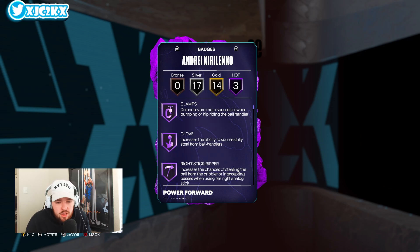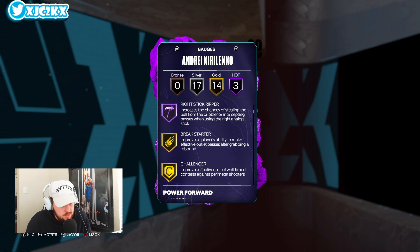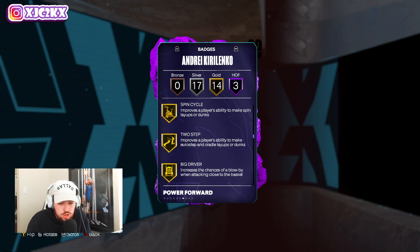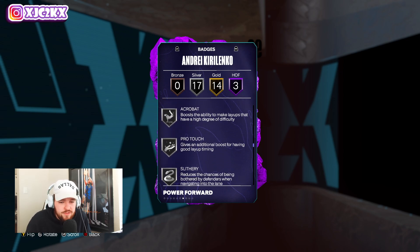He's going to be incredible defensively. Three HOF badges: clamps, glove, and right stick ripper, which is one of the best HOF badges in the game. 14 golds include break starter, challenger, chase starters, interceptor, off ball pass, pick dodger, post lockdown, pogo stick, workhorse, scooper, spin cycle, two-step, big driver, and physical handles.